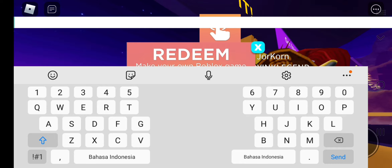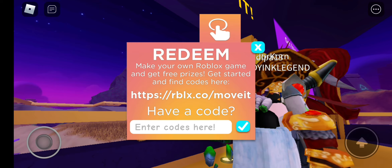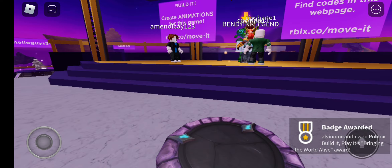It's loading, okay. Under code: World... Life. You see that? Accept. Successfully redeemed.